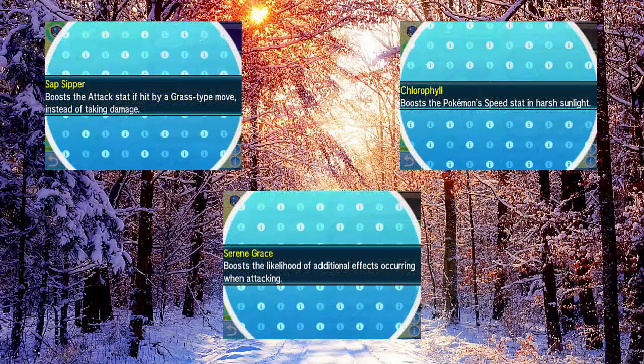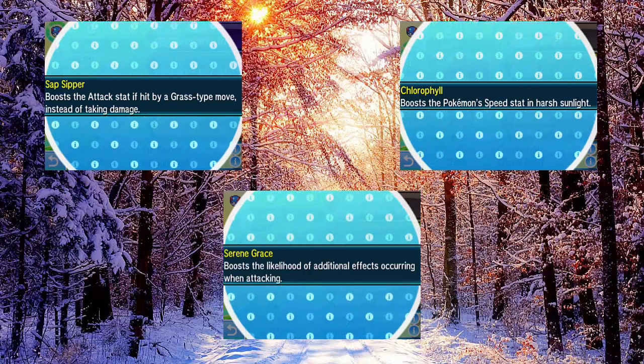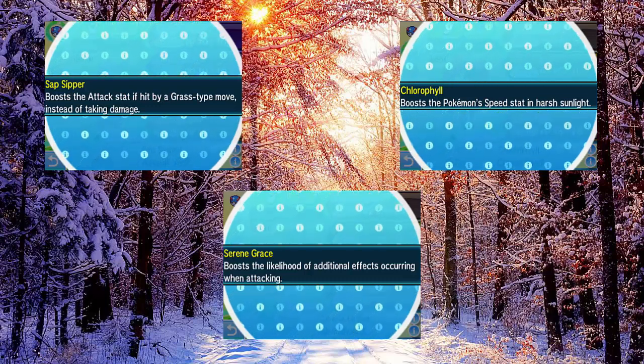Its abilities are really cool too. It's got a nice choice of different things to run. It's got Sap Sipper, which gives it an immunity and an Attack boost if it gets hit by a Grass type move — mainly used on Substitute and Swords Dance sets. You've also got Chlorophyll, which completely changes its mode and allows it to be a Sun Sweeper, very viable with either Choice Band or Swords Dance. That was probably the most common and viable use for Sawsbuck previously. Then its final ability is Serene Grace, which is usually a fantastic ability, but Sawsbuck never really had the movepool to abuse it.